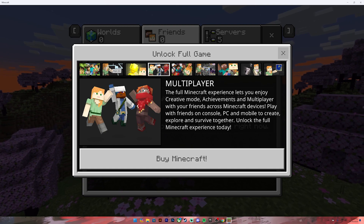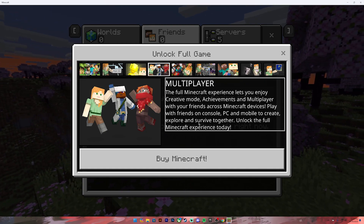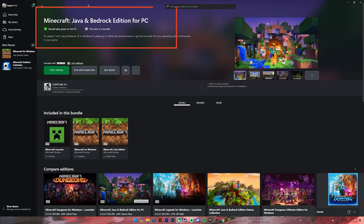Since I don't have the full game it won't allow me to add friends, so you'll need to download the full version of Minecraft. To download it you can go to your Microsoft Store, then purchase the Minecraft Java and Bedrock Edition for PC.